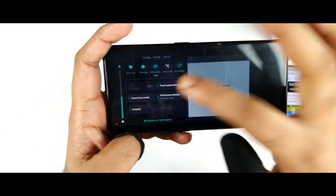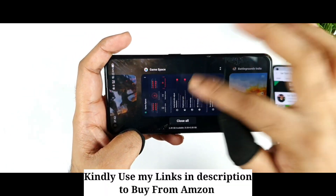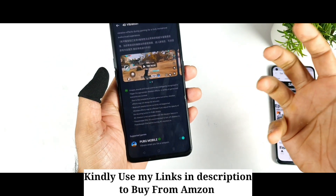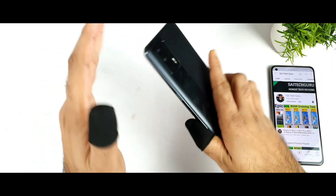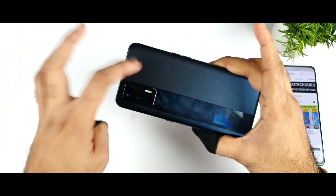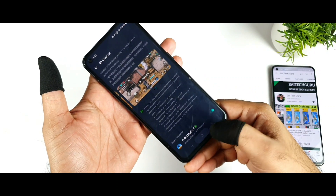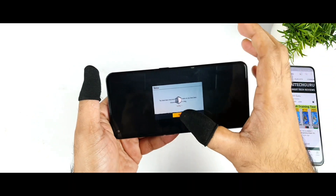As you can see in Battlegrounds Mobile, this option doesn't even activate — it's not supported at all. If you try to go to Game Space and open 4D vibrations, you'll only see PUBG Mobile displayed. It's not compulsory to have, but why not utilize this really good hardware? The Realme X7 Max has very strong haptic feedback — 4D — which means you get vibrations from top and bottom. If you try the sample you'll feel very strong vibrations.